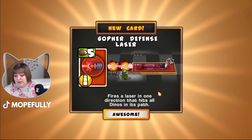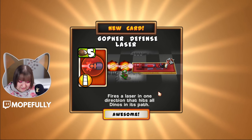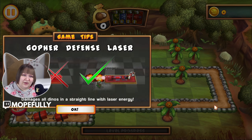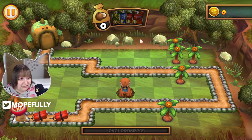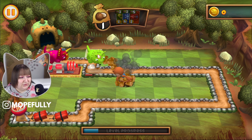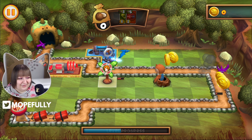Gophers — they're gophers. Wait, are gophers and groundhogs different? Groundhogs are bigger, stockier, and hibernate in winter; gophers are smaller and have large distinctive cheek pouches. So gophers and groundhogs are different things! The groundhog card says it damages all dinos in a straight line with laser energy — that's dope. And groundhogs and woodchucks are the same thing!